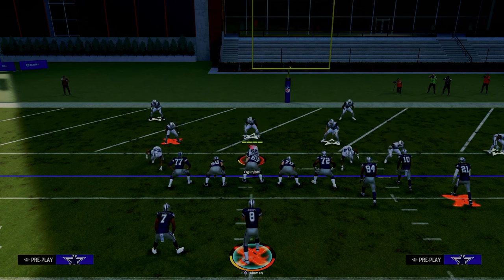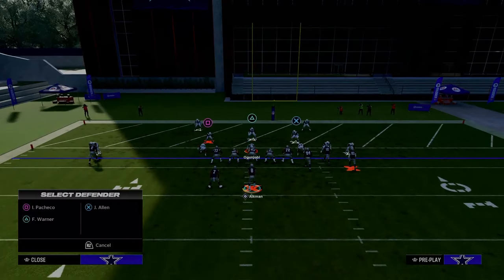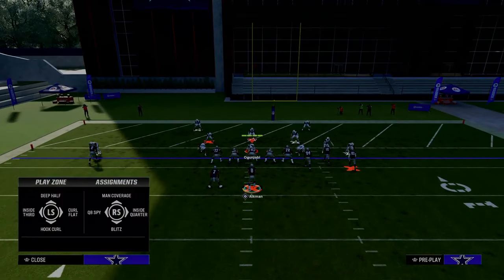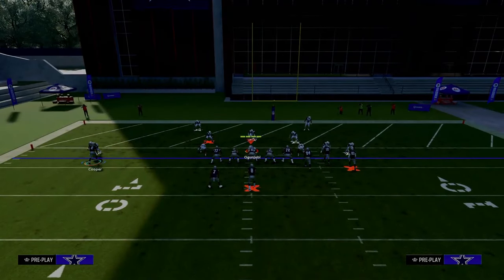One of the most difficult things to do in Madden 24 is score touchdowns in the red zone. It is literally an entire defensive strategy this year to play bend-don't-break defense all the way up and down the field, and then once you get into the red zone, to essentially try to stop you there, because it is so difficult to pass, and if you can stop the run, it's really hard to score.